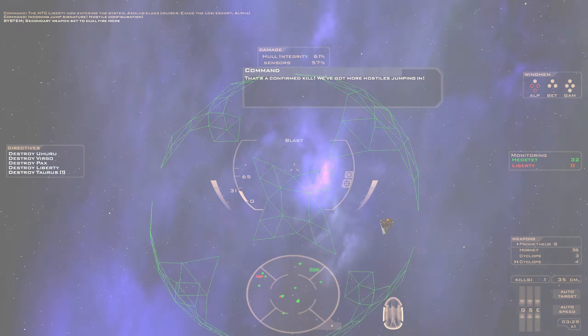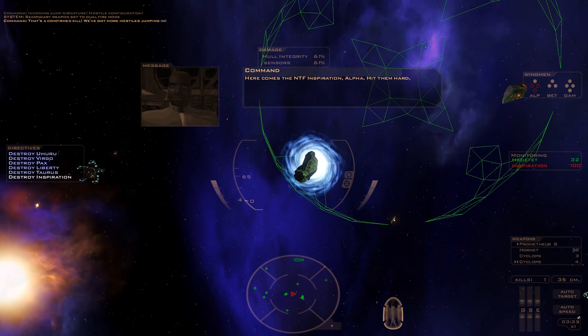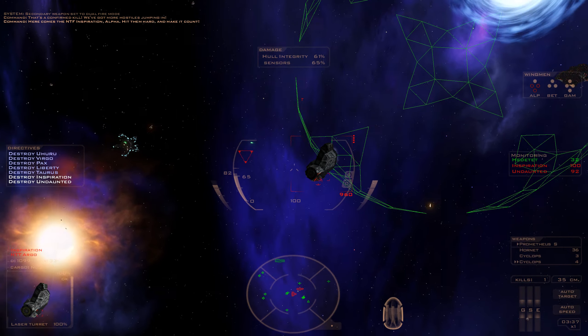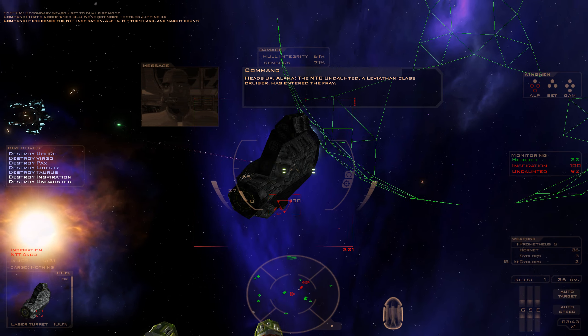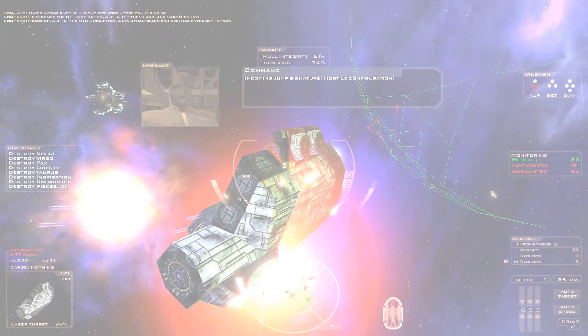We've got more hostiles. Here comes the NTF Inspiration, Alpha. Hit them hard and make it count. Heads up, Alpha — the NTC Undaunted, a Leviathan-class cruiser, has entered the fray. Incoming jump signature, hostile configuration.